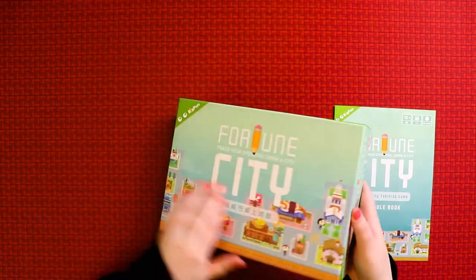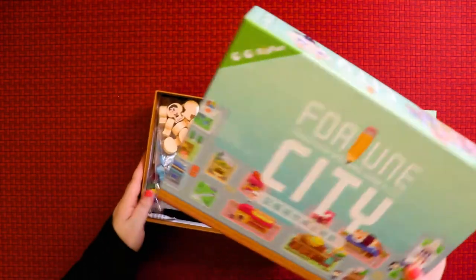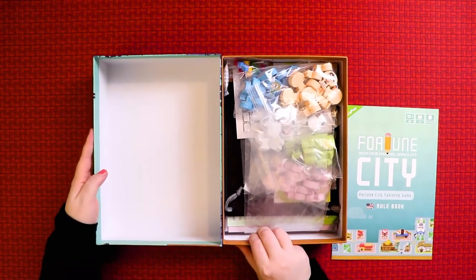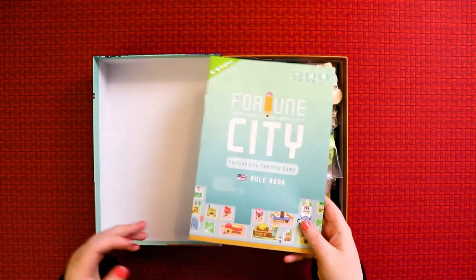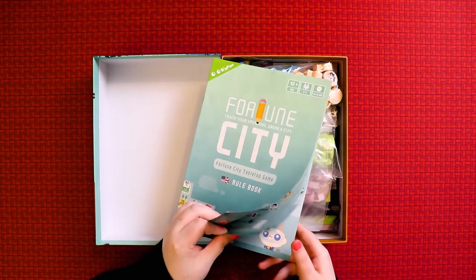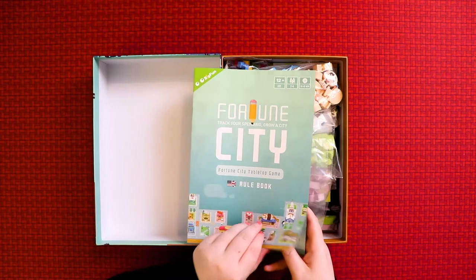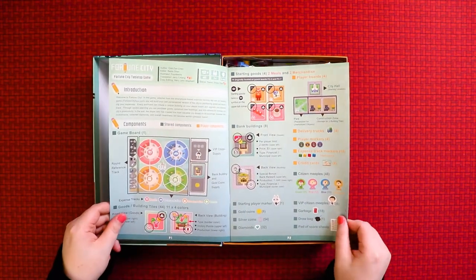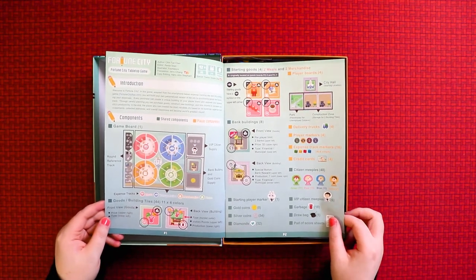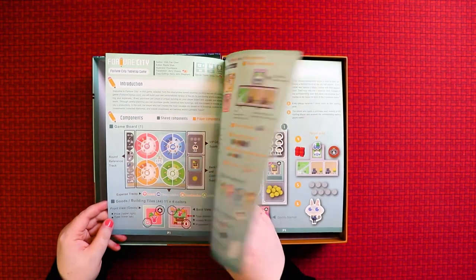Okay, let's see what's inside. It's definitely a big box. I'll start with the rulebook. The paper is quite thin, like a comic book, which is fun, but it's a good-sized rulebook — in fact the size of the box. It has an introduction, components, starting goods, and lists everything you need with lots of pictures, which is very nice.